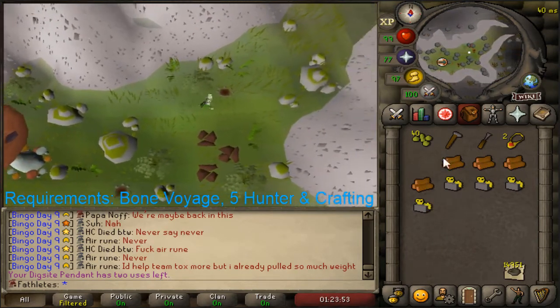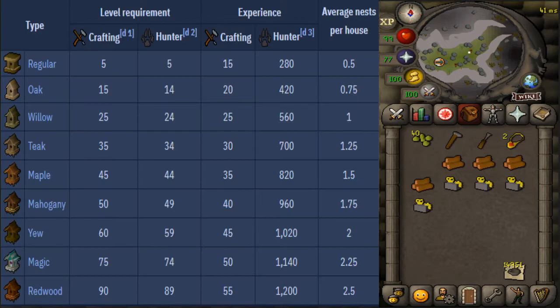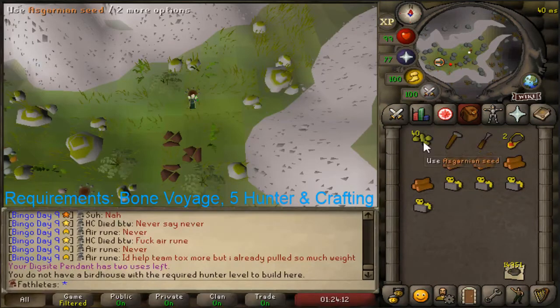Now to make these birdhouses, you need a hammer, a chisel, and four logs of your choosing — use the best ones that you can. Here are the crafting and hunter requirements for them. Always use the best ones you can because you get more nests that way and more XP. You also need 40 hop seeds, 10 per birdhouse.